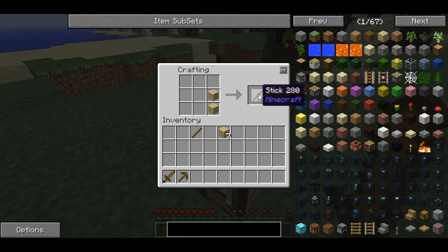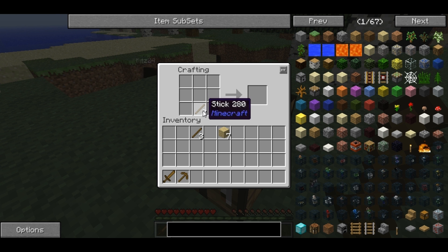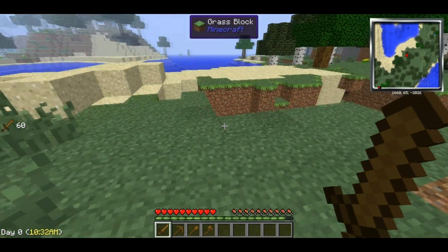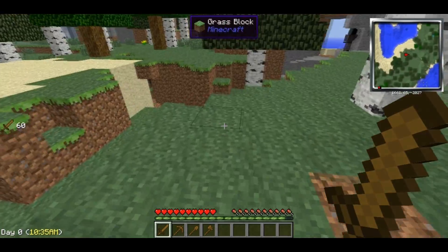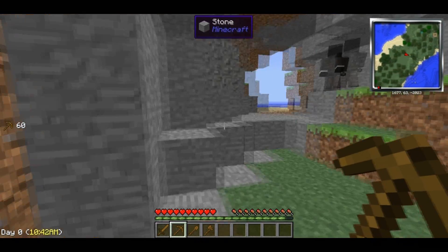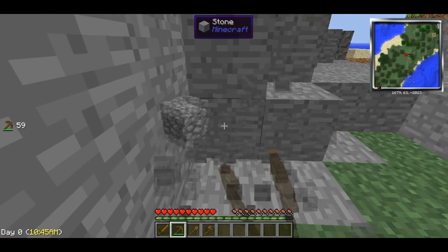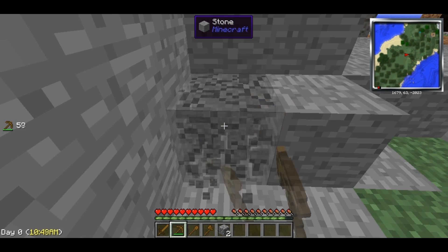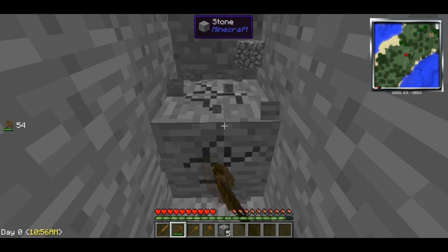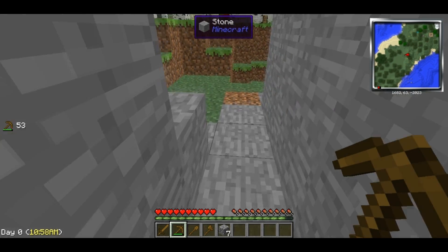I'm actually going to make a full set of tools. I'll just get some cobblestone enough for some tools. Look — salt. Apparently you can get salt with a wood pickaxe. If you can find a pepper vein, that would be great. That'd be amazing, we'd have salt and pepper. I like how it tells you what block you're actually breaking, and the blue is telling you what mod that block is from, which is really cool. Yeah, like the salt is from Pam's Harvest or something.